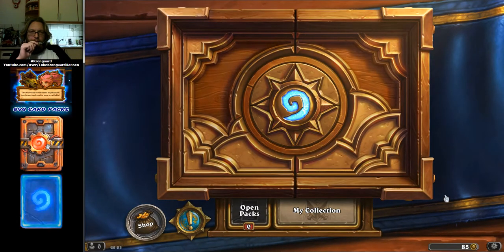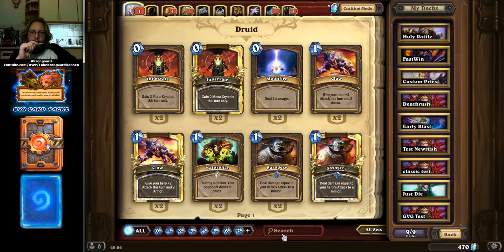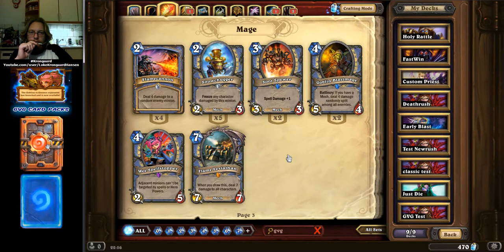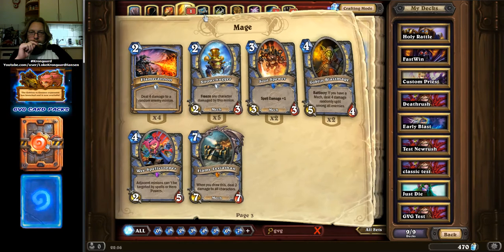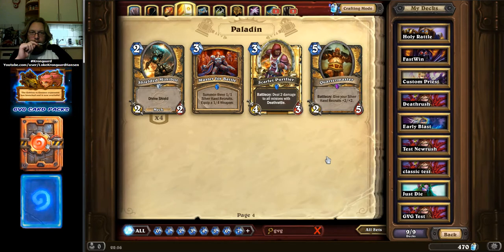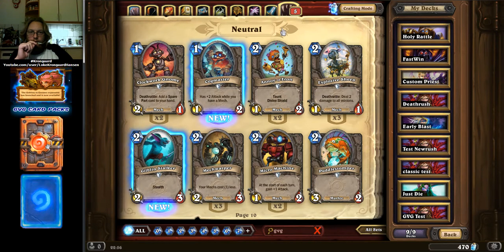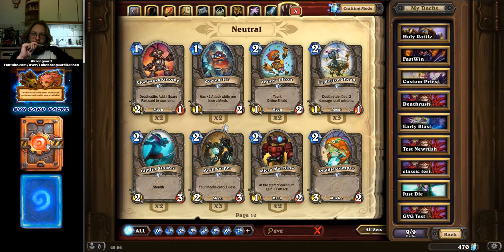So let's check out the collection here to see what kind of new cards I actually got. My second Druid of the Fang and my second Sootspewer — not bad. A Quartermaster, two Scroogey and Clunkers. And what do we have here? My second Cog Master, my second Kezan Mystic.